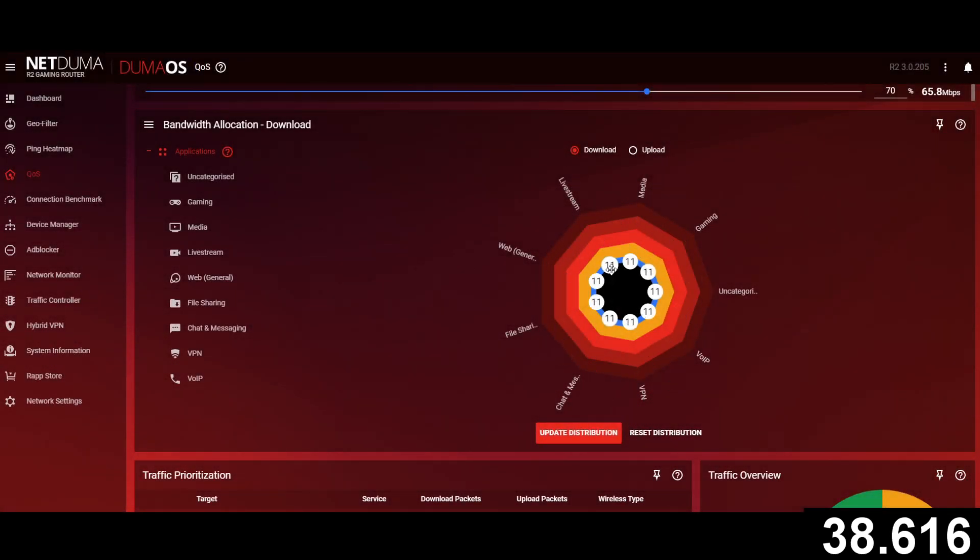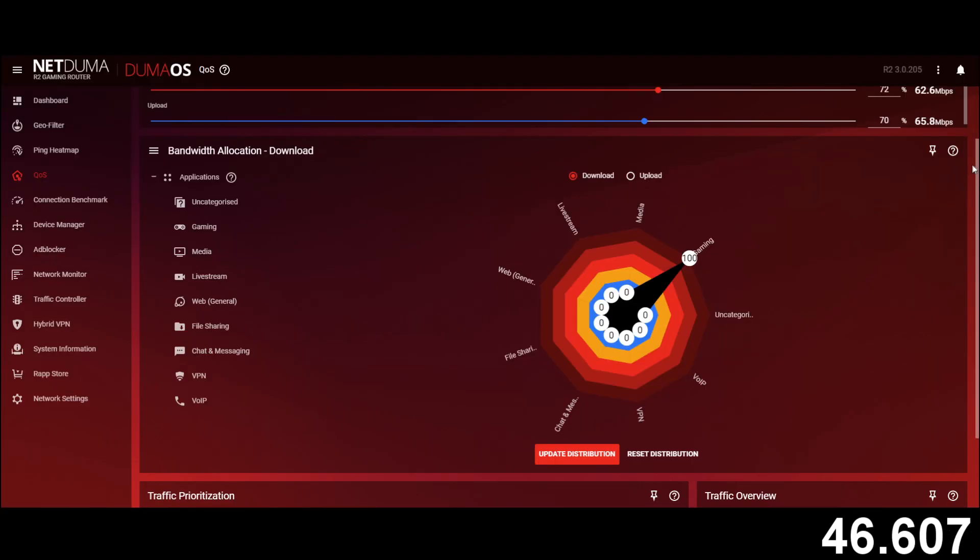You can decide how much bandwidth you allocate to applications in your home and simply drag the sliders. If you're like us, your flower will look something like this.